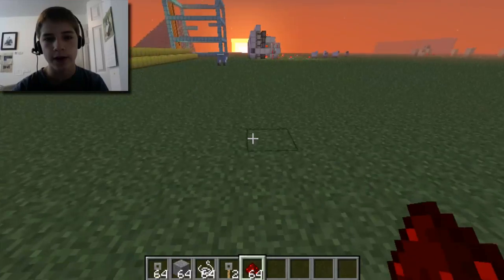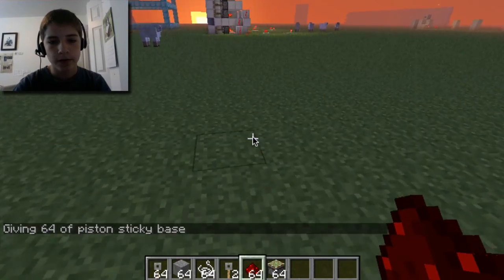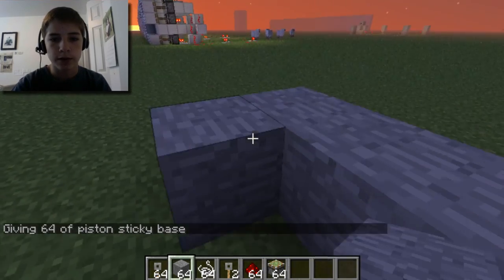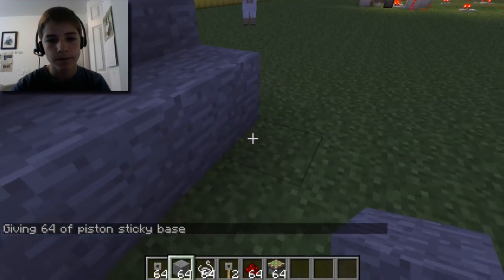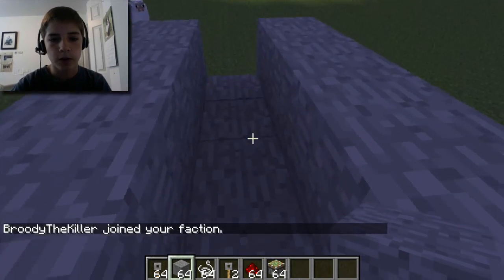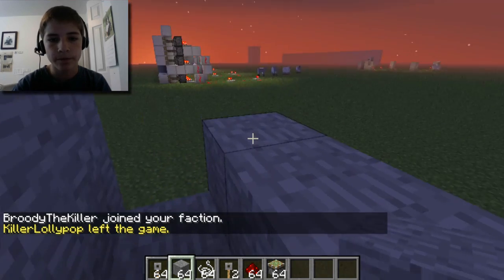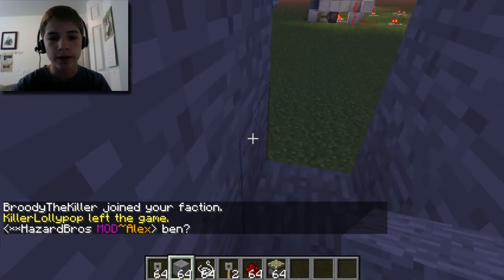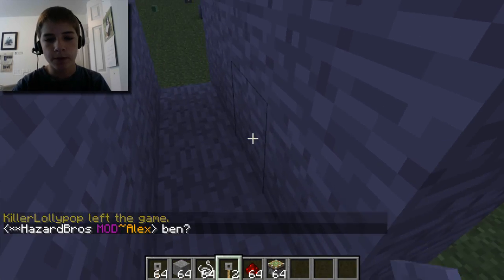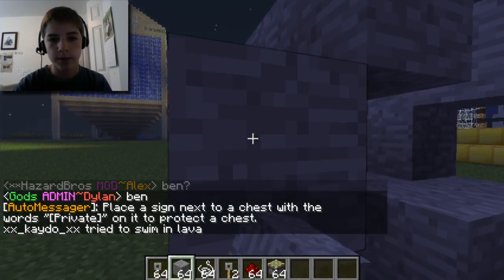Let's try out a trap. Let me get some sticky pistons. What we could do is you could set up something like this — set up a little one-block walkway. We could also have it really dark so you can't see it. And we could take away these two blocks and set up something right here.